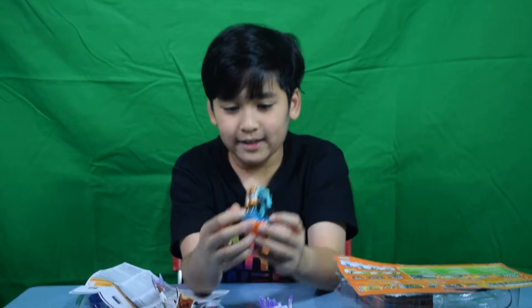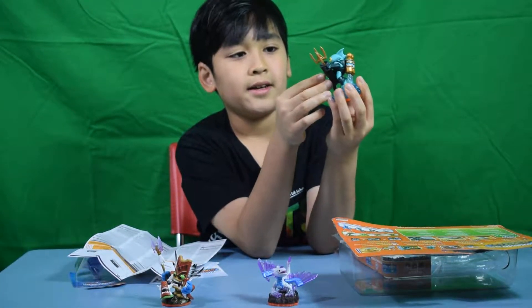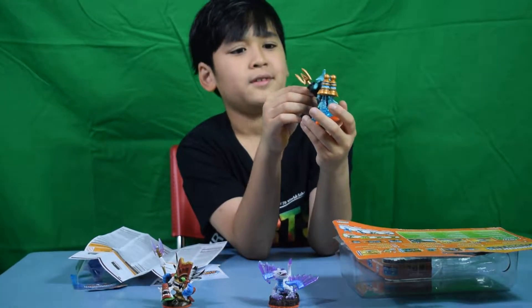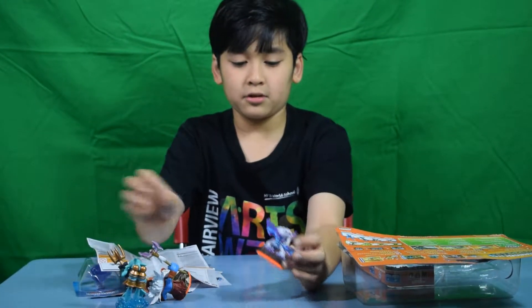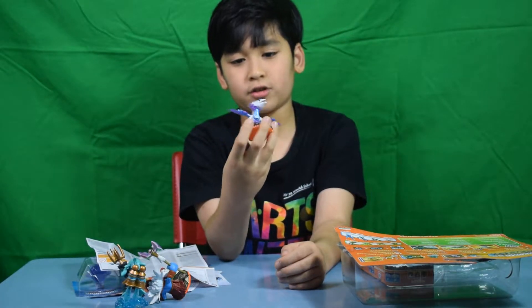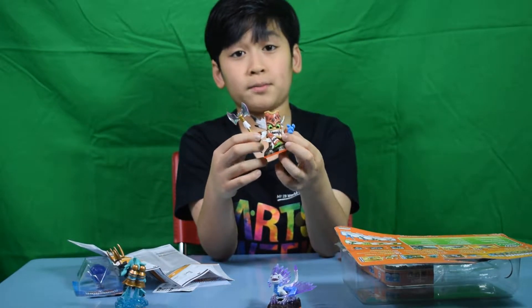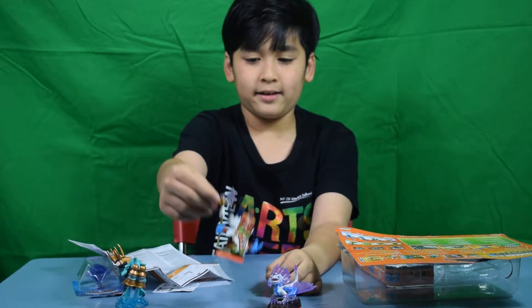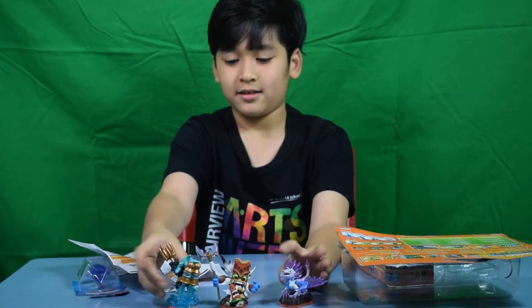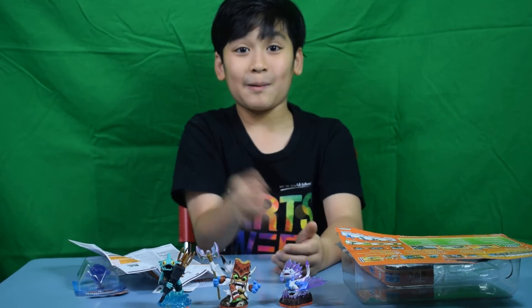Gilgrunt has a water jetpack and a spear gun I believe, and he is a fish — he looks like the Loch Ness monster. Flashwing looks like a vulture or a dragon. And Double Trouble is like a Tiki with a giant ice axe. I hope you guys enjoyed it — see you guys in my next video, bye!